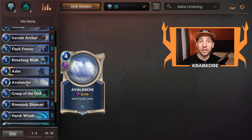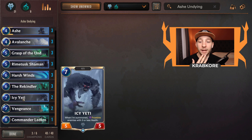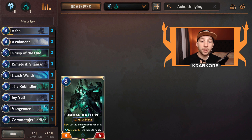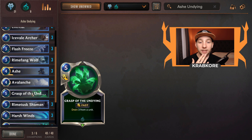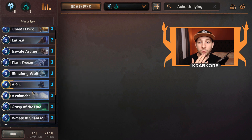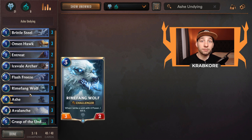We've also got Avalanche for those aggressive go-wide decks that can give us trouble when they're constantly building giant boards — this lets you clear those and make way for big attacks. Then of course Ice Yeti for late-game swings, and Commander Ledros for the control matchups where it gets grindy and you just need that one threat to consistently push damage. I put in Grasp of the Undying for some life gain and creature removal against aggressive decks. The rest of your stuff is just going to frostbite things.